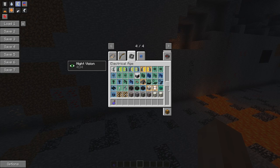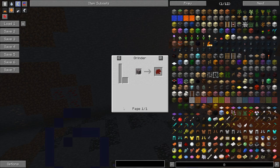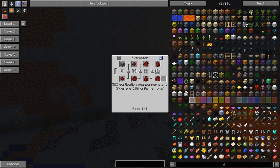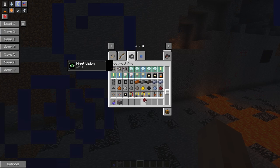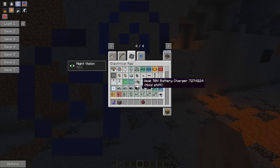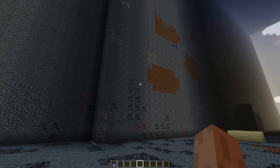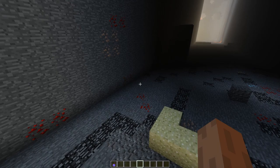If we go to cinnabar over here, you can see it's basically useless. The only thing you can really do with it is grind it up into dust, which you can then make mercury out of - and it even says there it's useless. You can use it in place of mercury in some other mods.